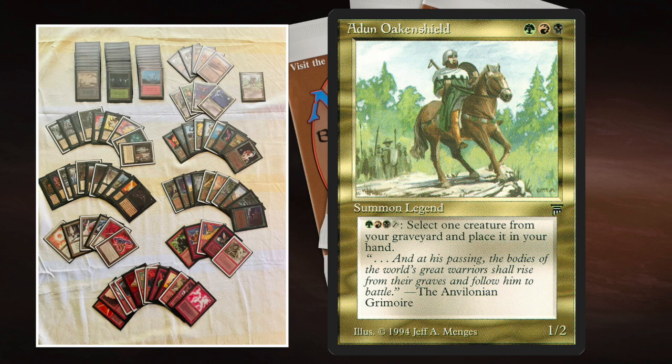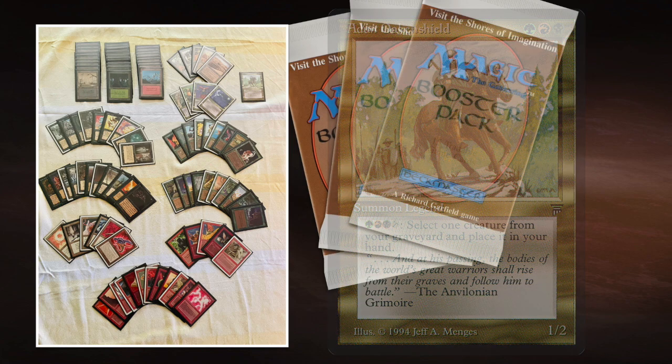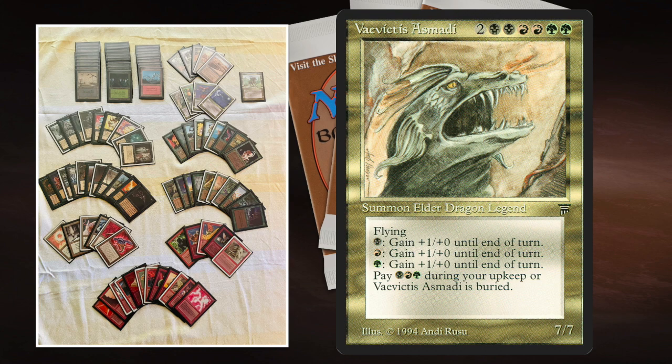One card I want to point out in this brew, because I think it's super cool that he's playing with it, is Vaevictis Asmadi. It's the actual OG — the original Elder Dragon. That's where the whole Elder Dragon Highlander idea actually comes from; that's the root of the format. Vaevictis Asmadi is a huge creature with a huge casting cost — a 7/7 flyer that you can pump with a fire-breathing effect, but instead of just red mana you can use black and green as well.